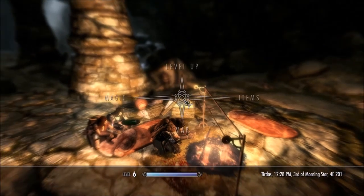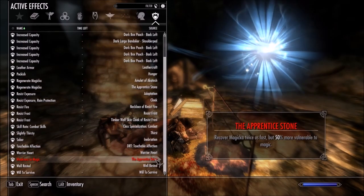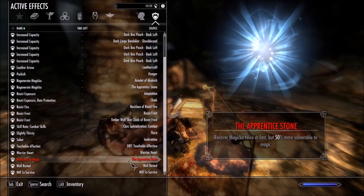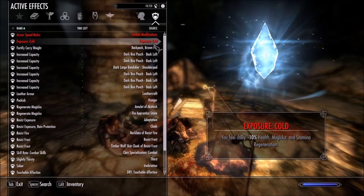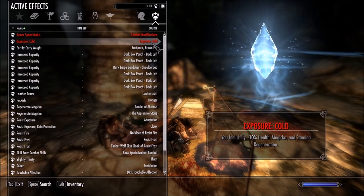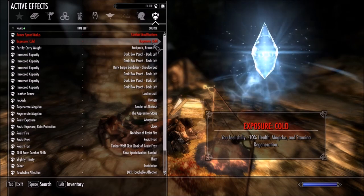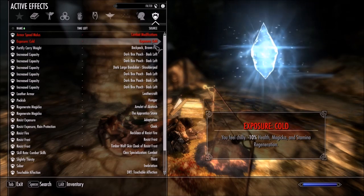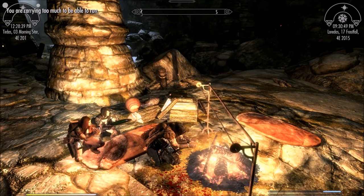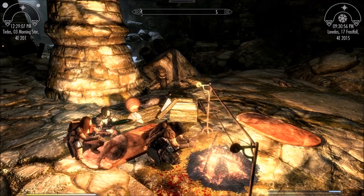And as soon as I'm warm, then I can go on about my business. My stats will come back up. Exposure cold — my resistances aren't that good yet. Exposure cold — you feel chilly. I have a minus 10% to my health, magicka, stamina, and stamina regeneration. It slows down my regenerating and healing and my amount of magicka and stamina — slows it down by 10% because of the fact that I'm cold. So once I get warmed up, that'll change. Sometimes it takes a little bit to get warmed back up. So that's the part that sucks.